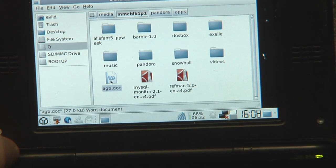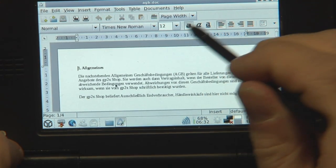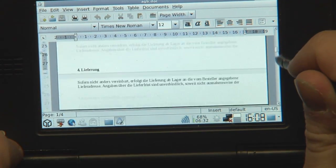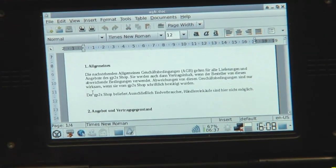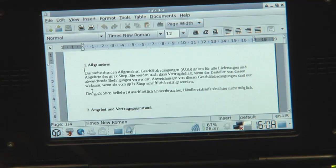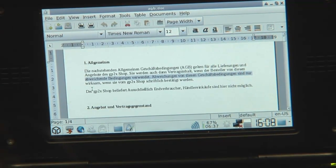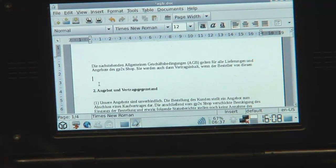Let's just open a document with AbiWord so I can see a bit of text editing. Here you go — that's just some document I had lying around. Page up, page down — of course that works here too, so you can navigate. You've got End, you've got Home. You can simply mark text like that, delete it. It works like you're on your normal PC.